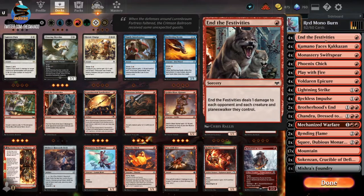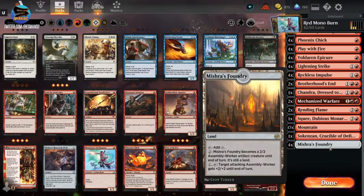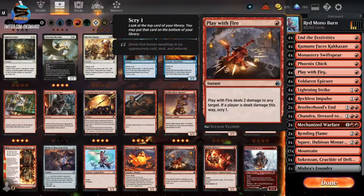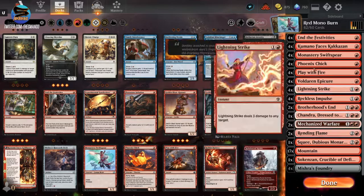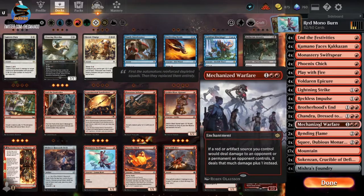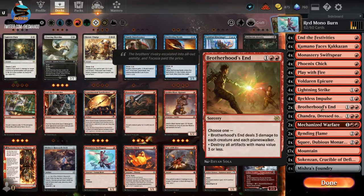I have changed this deck several times looking at different builds. In plat you start hitting some of the stupidest decks of all time and you have to have kill cards. Most decks don't have Rending Flame in them, but I just can't take it out because Shieldred will come out and she is just miserable to deal with — they usually have four of her, and people draw like crazy in this game.